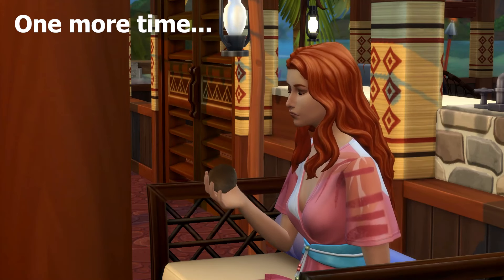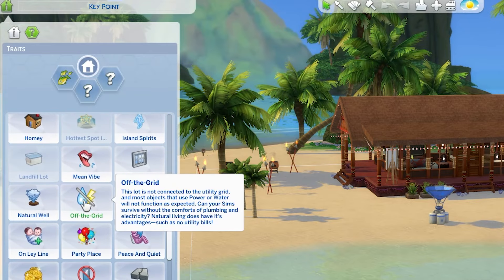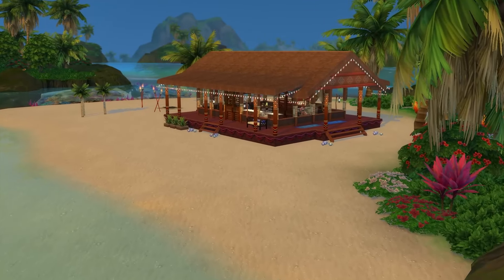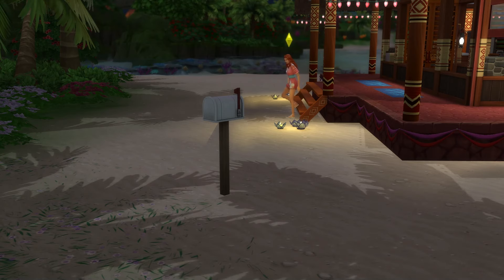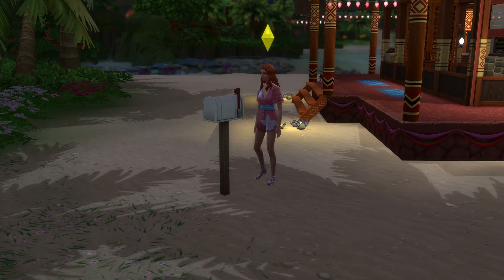Making a lot off the grid is done through lot traits, meaning that you can do it to any lot. Despite this, I highly recommend you stay in Sulani if you want to use this feature for access to water. Also, living off the grid just feels a lot more fun when you're doing it on a hot island. Side note: having this lot trait will slightly reduce your taxes, which I'm sure we are all here for.